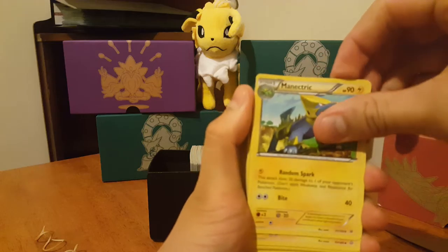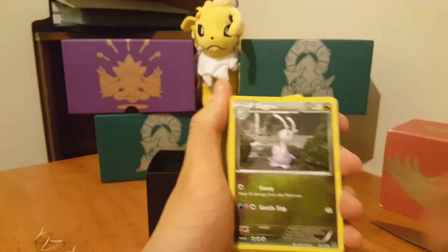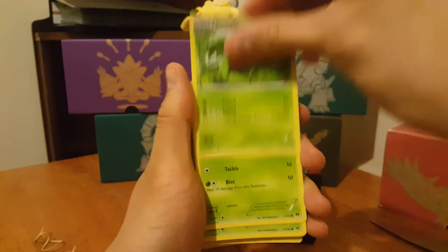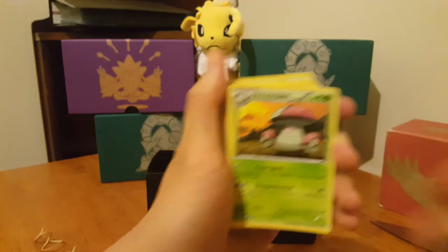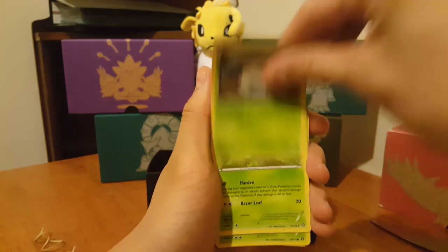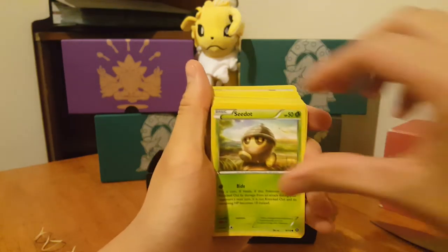We'll start with our first set of cards and just go through these quickly. We have a Minetric, Electric, Shinx, Shinx again, Tynamo, Magnemite, a Reverse Holo Electros, Deino, Sliggoo, Goomy, Goomy again, Bagon, Vibrava, Goomy, Metapod, Caterpie, Treecko, Yanma, Grovyle, Chikorita, Scatterbug, Gloom, Grovyle again, Lotad, Caterpie, Tangela, Paras, Yanma, Amoonguss, Foongus, Larvesta, Larvesta, Larvesta again, Nuzleaf, Anorith, Larvesta, Mankey, Mankey, Primeape, Amoonguss, Yanma, Seedot, Fletchling, Hoppip.